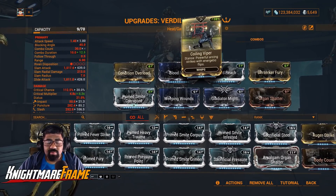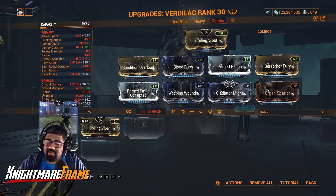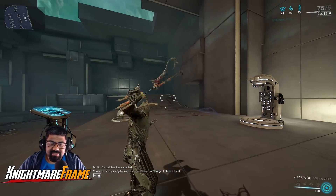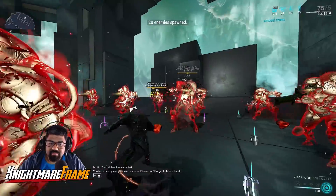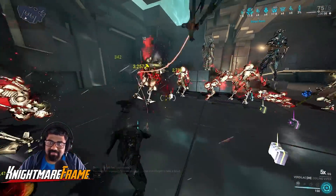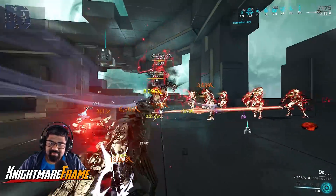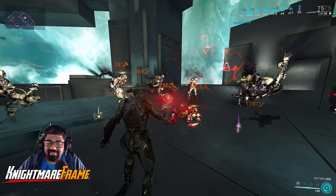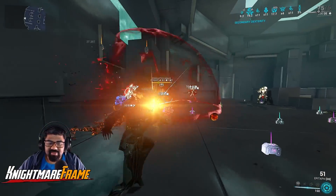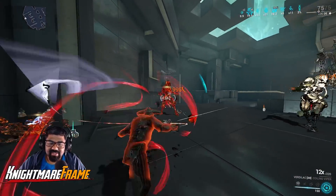Now let's switch to our regular Combo build. As you saw, I changed the stance to Coiling Viper — this is more flexible to use than Burning Wasp; you can use this if you want and it functions like an actual whip. Make sure you prime your enemies — you can use the Nuke, or if you want I'll just use the Epitaph. And you have your infamous Spin to Win.